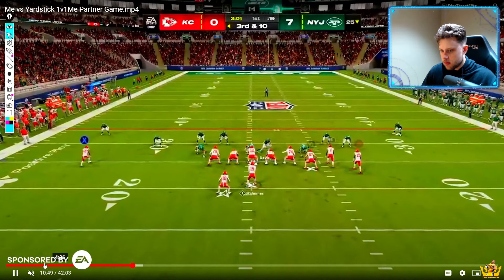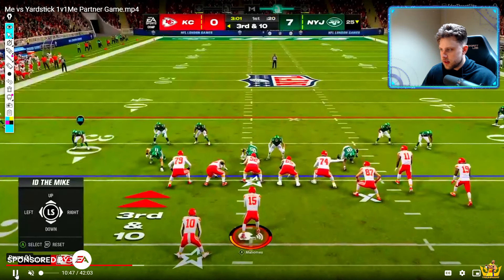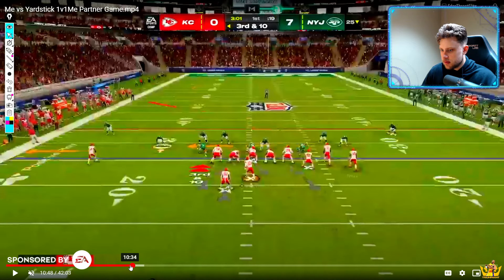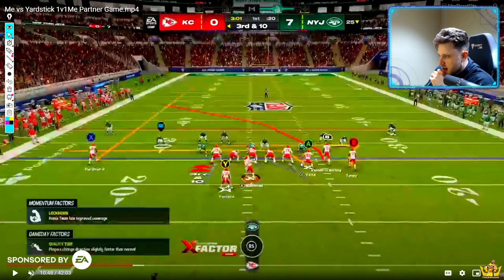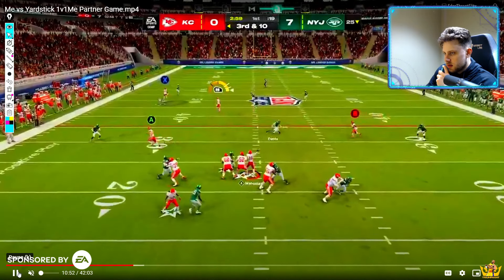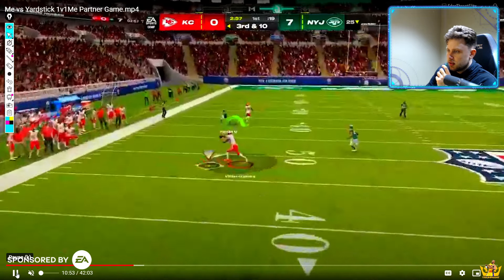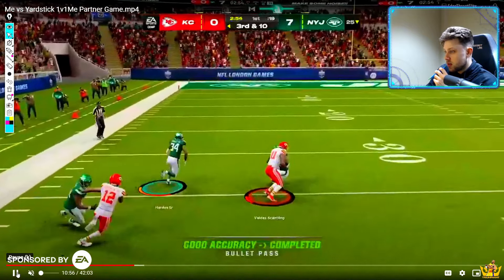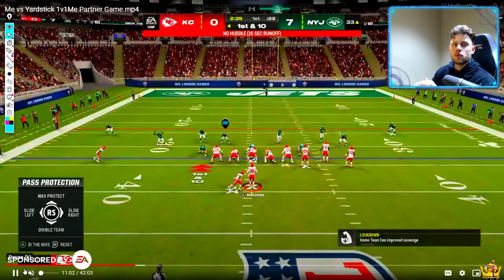Let's rewind that really fast — I want to see that concept. All right, so he's got a return route right here. He's got a drag and a crosser. That's actually going to be really good against the user. Just hit the drag. I'm surprised this guy didn't stick with that. The crosser — that makes sense, actually. Okay, so now we're moving a little bit. This is good. You're getting a little bit of your momentum back.